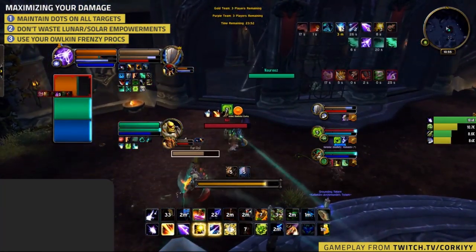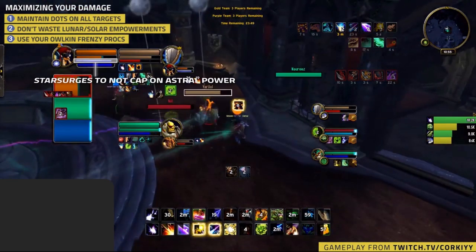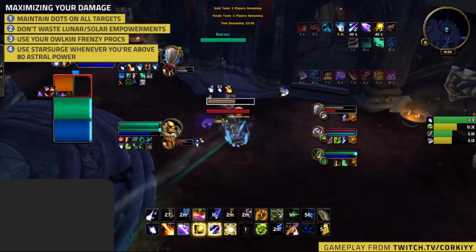Astral Power is generated by all of your damage dealing spells. In arena, this should always be consumed on Star Surge, unless you're looking to get a unit out of stealth or stop a drink with Starfall. You should be careful to never overcap on Astral Power — whenever you're above 80 Astral Power, always look to use Star Surge.